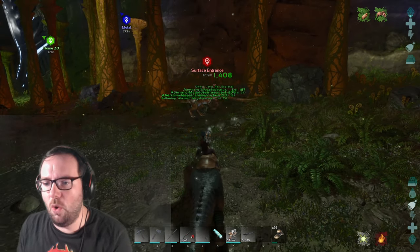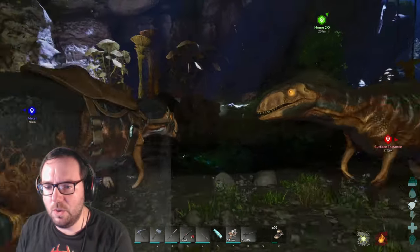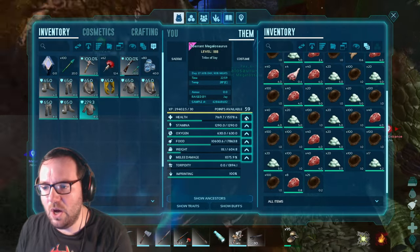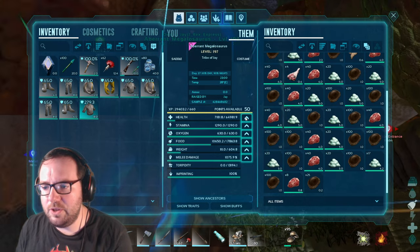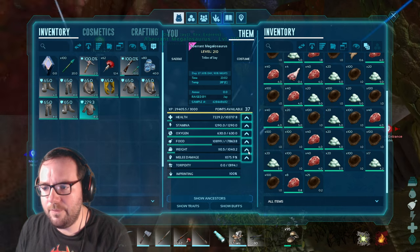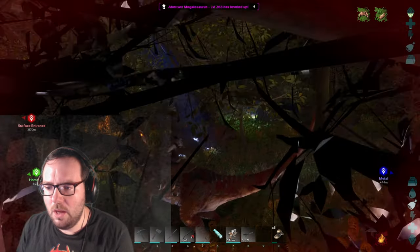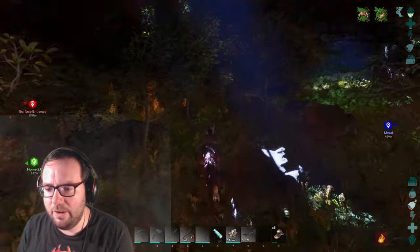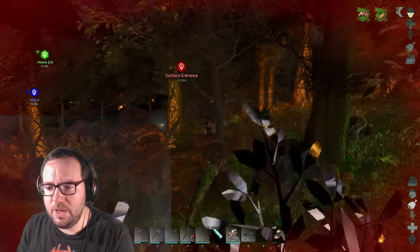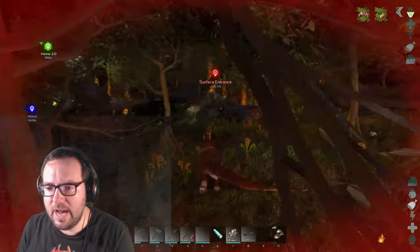Yeah, absolutely destroyed everything. I think we're ready to go — this is our megalosaur squad. We've already got 60 levels. Let's put each up to 100,000 health, maybe 1,000 weight, 2,000 stamina, and put the rest into melee. I'll grab the extra saddle from the female mom at the breeding pen, heal these guys up, and then we'll head over to the radiation zone.